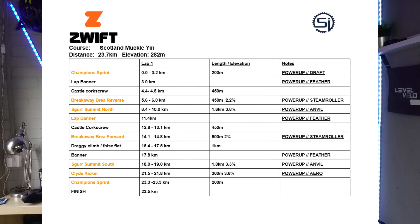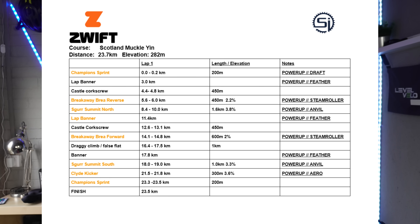You are going to be picking up different power-ups which could be used for the segments which come next. We hit the Champion Sprint straight out of the pen at the sprint banner, then pick up a draft power-up. At kilometre three we pick up a feather at the lap banner, which could be used effectively on the Breakaway Bray. At the top of the Breakaway Bray, you're going to be getting a steamroller if you already used your feather. Both of these power-ups could be used on the Skirr Summit North climb, which is a gravel climb — so something to think about there tactically.